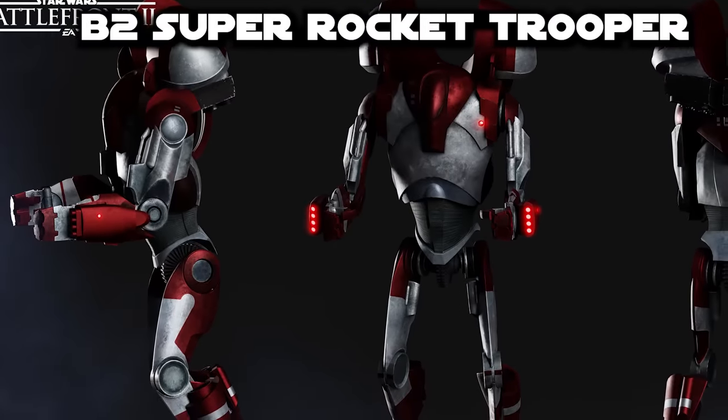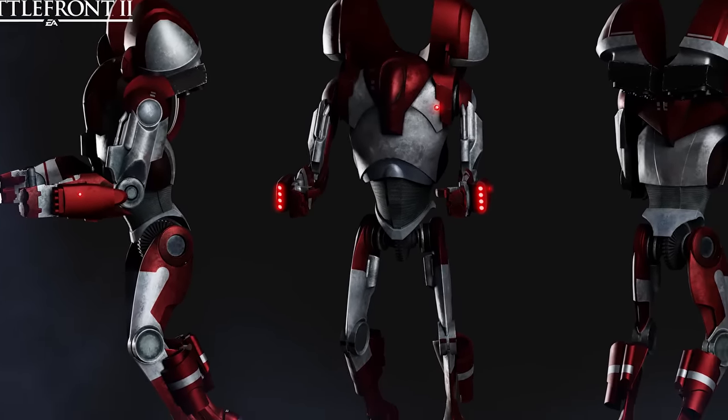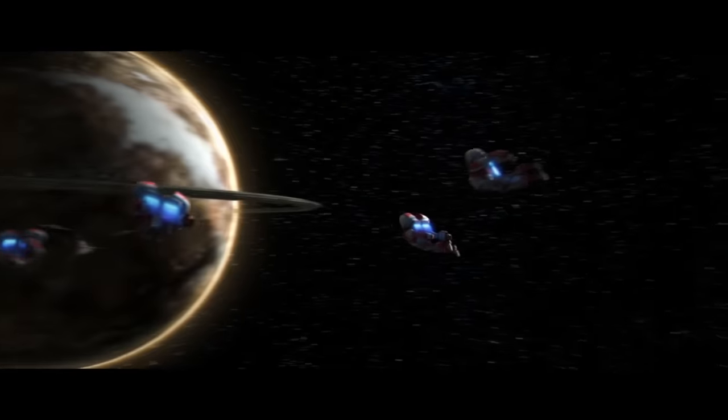The body of the Super Rocket Trooper was an upgrade of the B2RP, with a much larger rocket system attached to the back and by the knees, allowing this unit to fly with the speed and accuracy of a spacecraft, while being transferred over longer distances via the HMP.